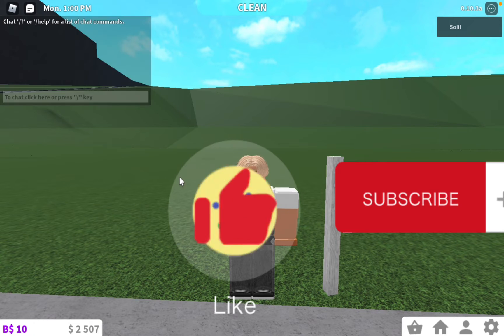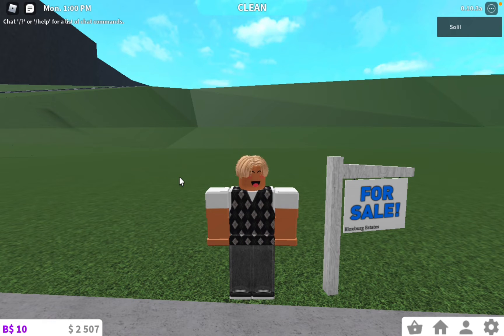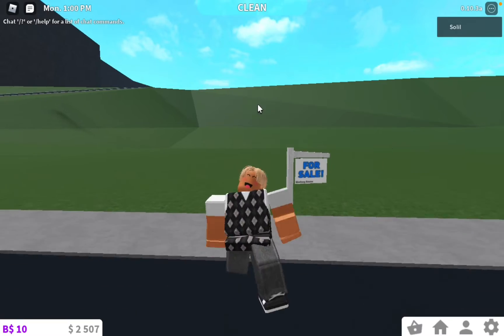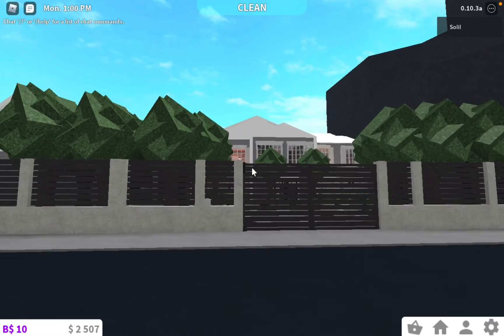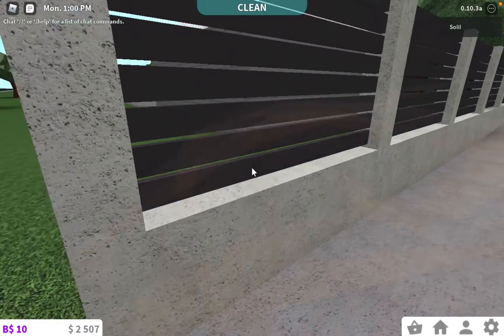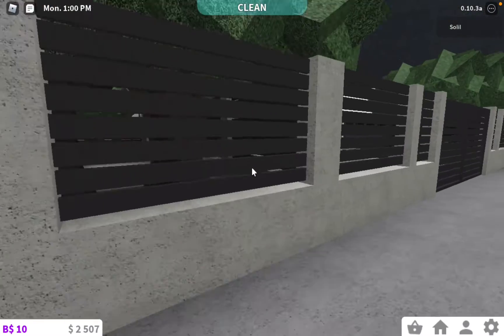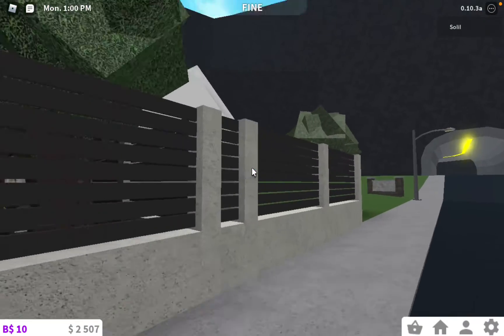The house is fully done now. The only thing I need to finish is my office — I need to get a computer and add a few desk decorations. The computer costs four thousand and I am going to be working after this video. This is the outside of the house — it's a mansion. My friend Mikaela made it. It's pretty nice, I love it so much.